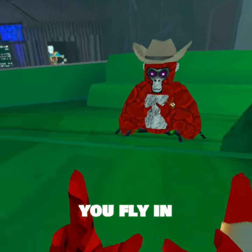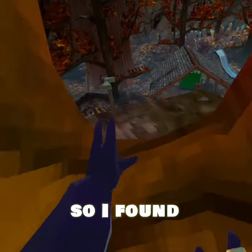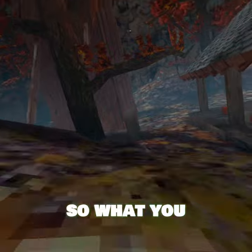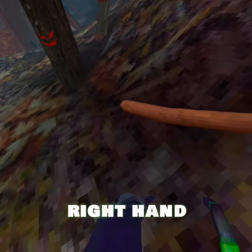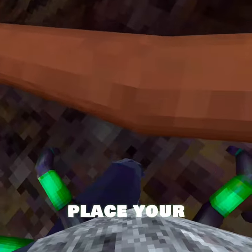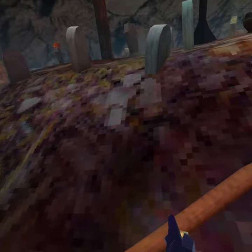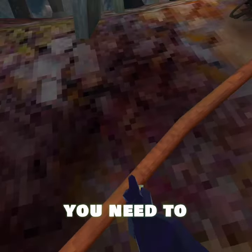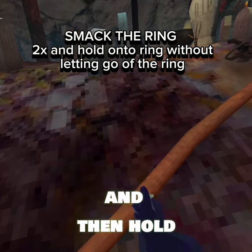I found a new glitch that helps you fly in a forest, and it's easy. It works best on casual. With your right hand in position, place your left hand on the control on the floor — this is the most important step. You need to smack the ring of your controller two times, then hold on to it, not letting the sensors see it.